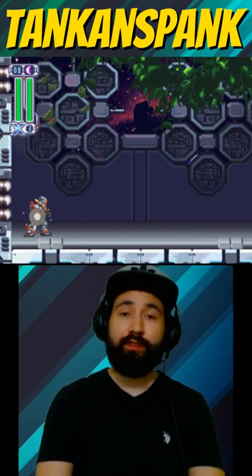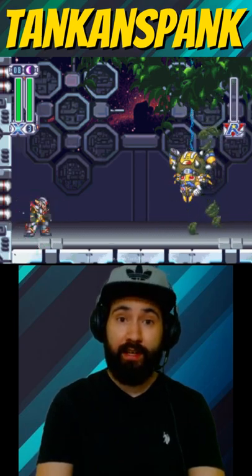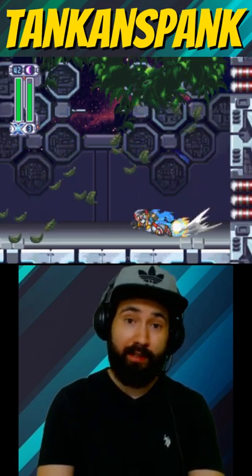As Web Spider's animation is playing, charge up Twin Slasher. When the health bar fills completely, release the attack. This will hit Web Spider before going up and off screen, causing a little spider dance.